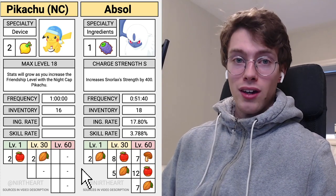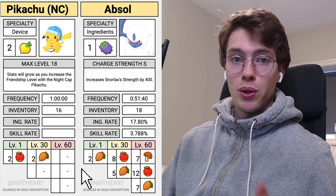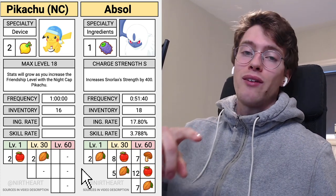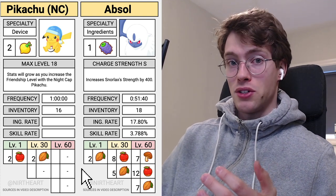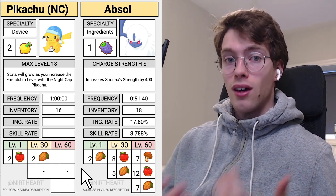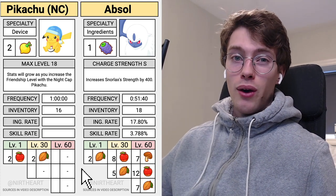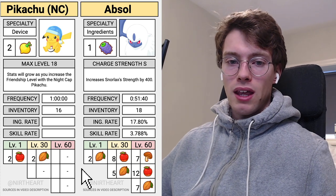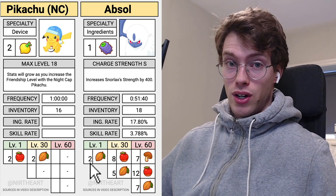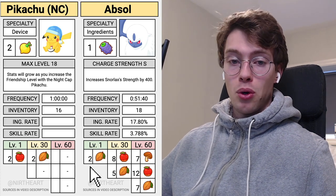This video is all about the Soothing Cacao ingredient in Pokémon Sleep. Throughout the video we will comprehensively list every single ingredient specialist, berry specialist, and skill specialist that have Soothing Cacao as an ingredient option. Soothing Cacao has a pretty high value of 151 and it's not a rare ingredient — you can find it in the level 1 spot for quite a few Pokémon.